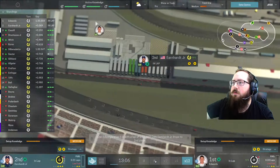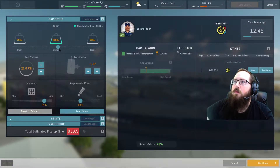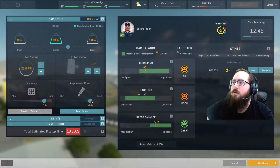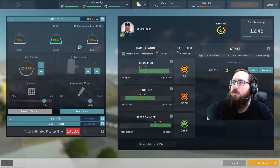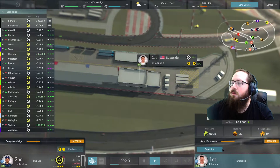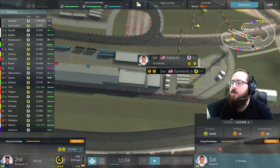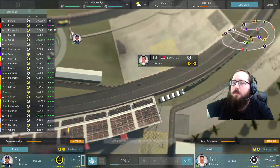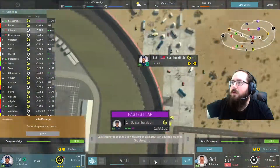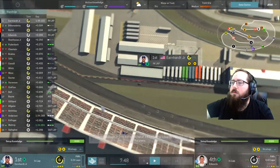Dale wants the ballast to go towards the front and Carl wants taller gears. Let's see if we can give them exactly what they're wanting - some understeer, way more towards the front - let's see what that does. Carl's good, and we pretty much did the same adjustments for both of them. Dale likes the tweaks, and they're both loving the setup changes. Good fast lap by Dale, though speed balance seems to have gotten worse.